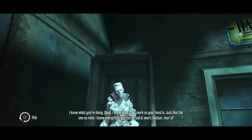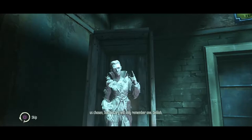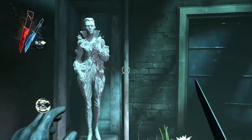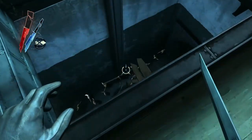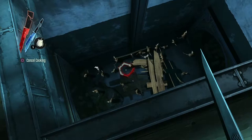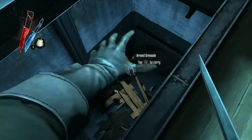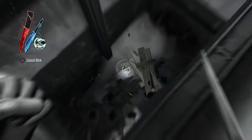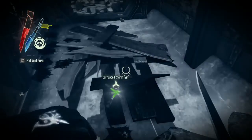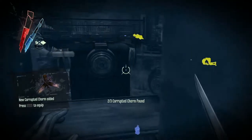Lurk told me you wouldn't give up, even as she knelt before me and gave me all your secrets. I know what you're doing. I know what that mark on your hand is - just like the one on mine. I know everything you can do and it won't matter. Four of us chosen, but history will only remember one. Delilah. If they remember any of us. Ha - meaning that we probably won't be remembered in history. Rats - I hate rats. Those rats are explosional.